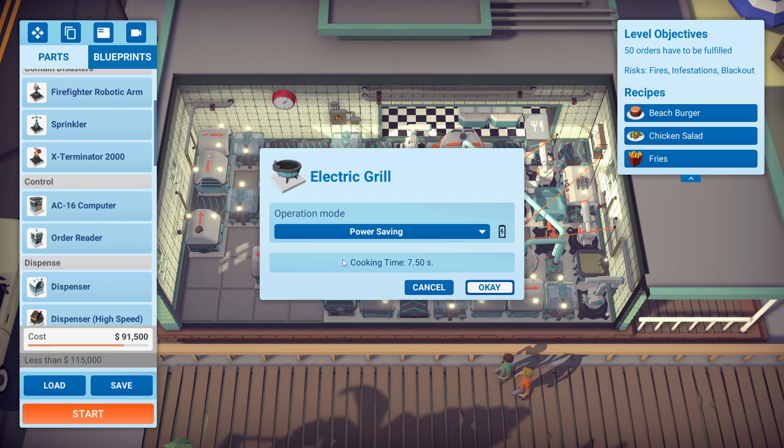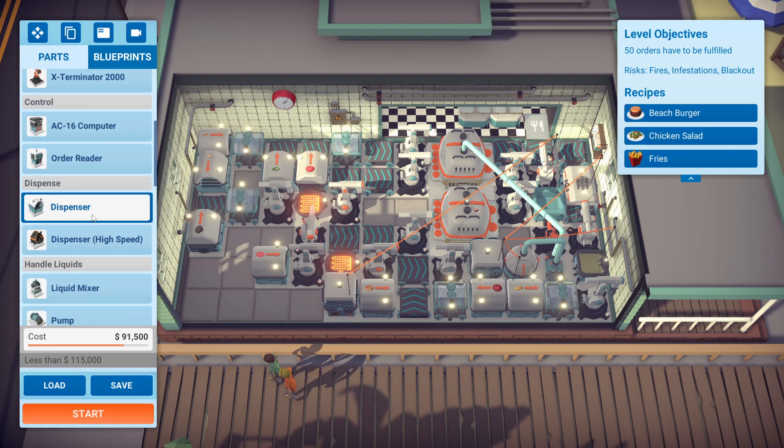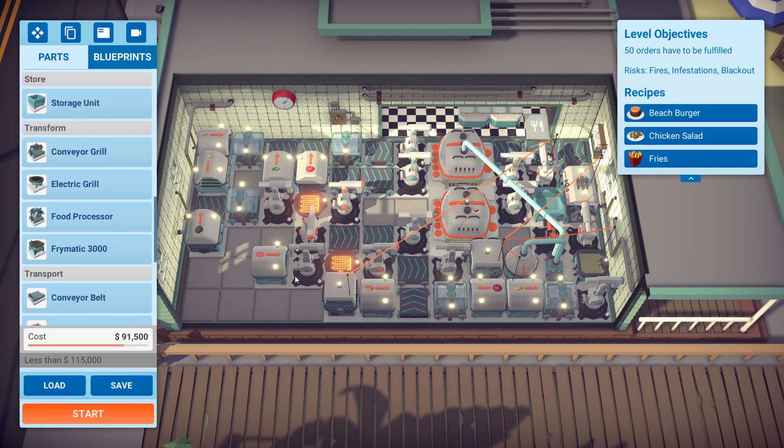I have this griller on power saving, as well as this one. I did try a conveyor griller — I tried one of these guys and had all three things that need to be grilled going through it, and I just could not get it down. I think the most I had was $249 for the ingredients used, so I was super close to getting it, but I ended up having to abandon it because I could not get the patties off fast enough.